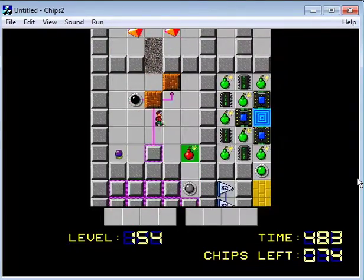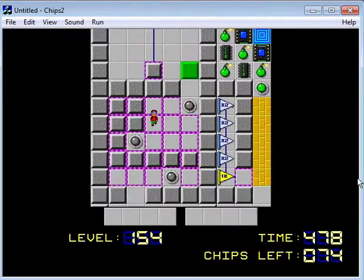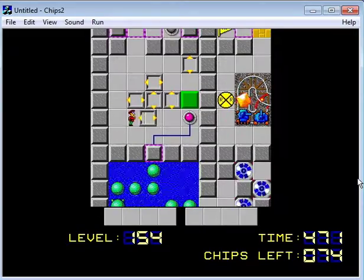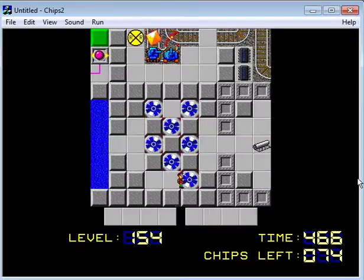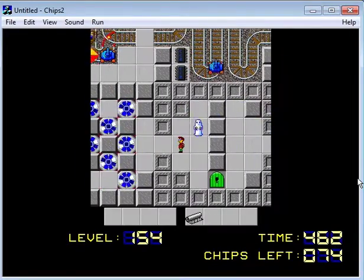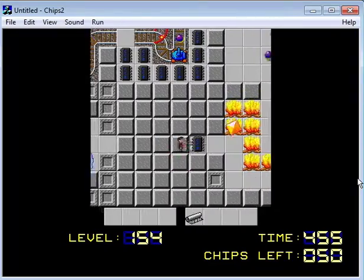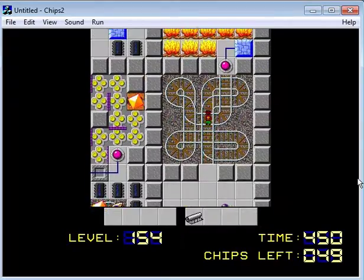There we go. So we do this, this, this, then go over here — block slapping for the win! Awesome! It's not exactly that much faster because we're going to have to be equalized by the ghost anyway. It does feel good to save time on a level like this. On to the railroads — I'm glad I memorized the route for this, that helps.